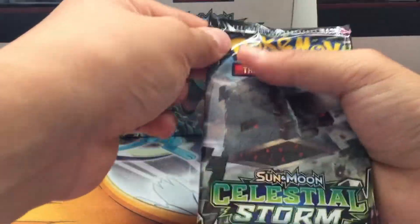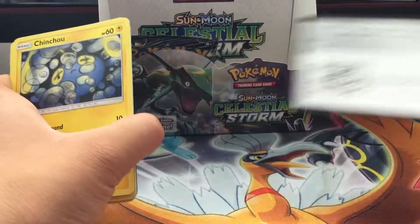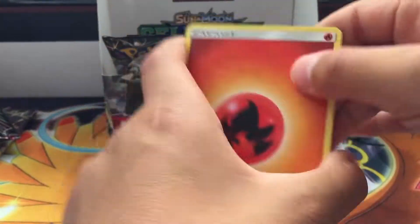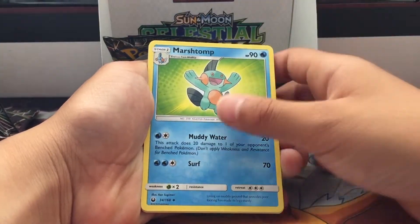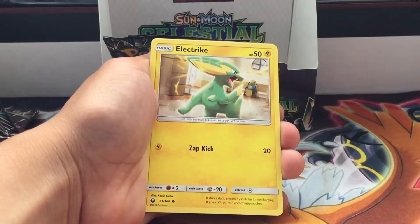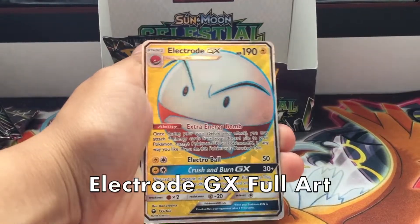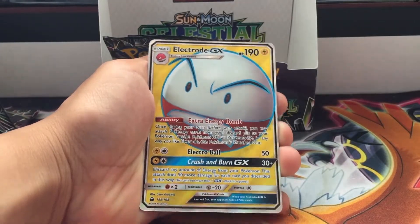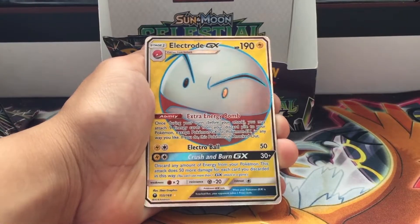Last two packs! I'm really excited — if I can pull a Banette, that's the only thing I really want right now. I've had pretty good luck — better than my brother. Fire energy, Rainbow Brush, Tropius, Marshtomp, Chimecho, Meditite, Spoink, Electrike, Surskit, Grovyle, and the rare is... wait — full art! Dad! Oh my god, this is amazing! I pulled an Electrode-EX full art GX — not the Electrode before, but a full art — yes!